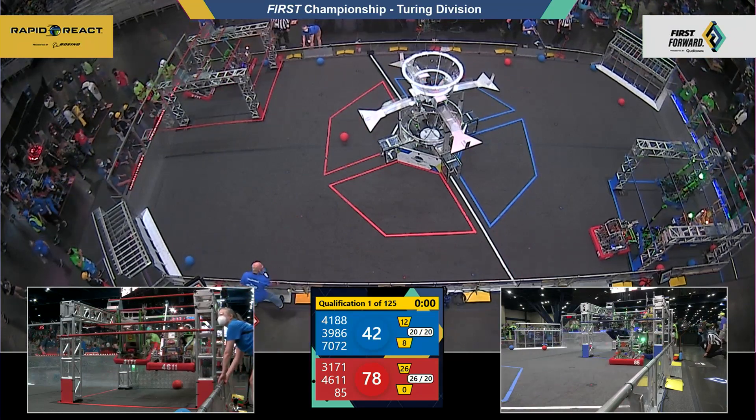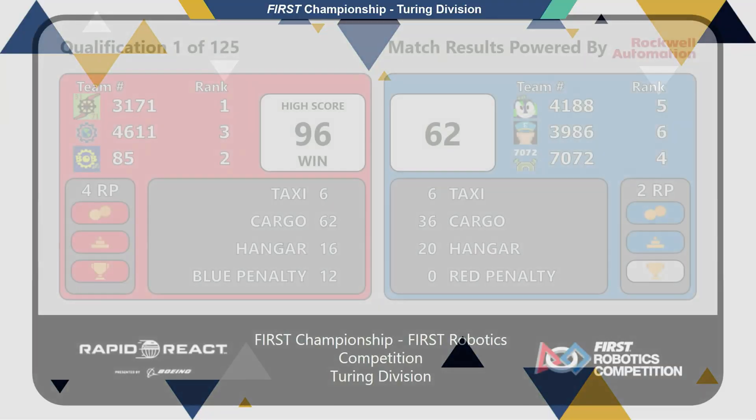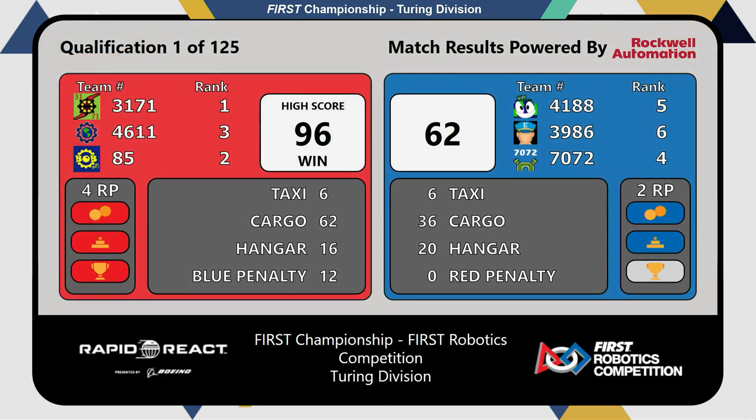Potential 20 points in that bottom right hangar zone, but all live scores — Lions! We're starting off the Turing Division with a division high score of 96 and a clean sweep of four rank points for each of those three teams: 96 to 62. Your match one scores — we'll be back with match two just as soon as we can.